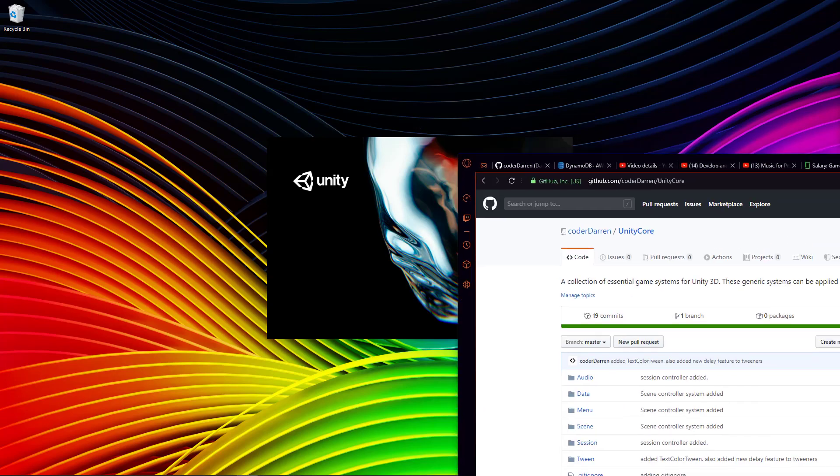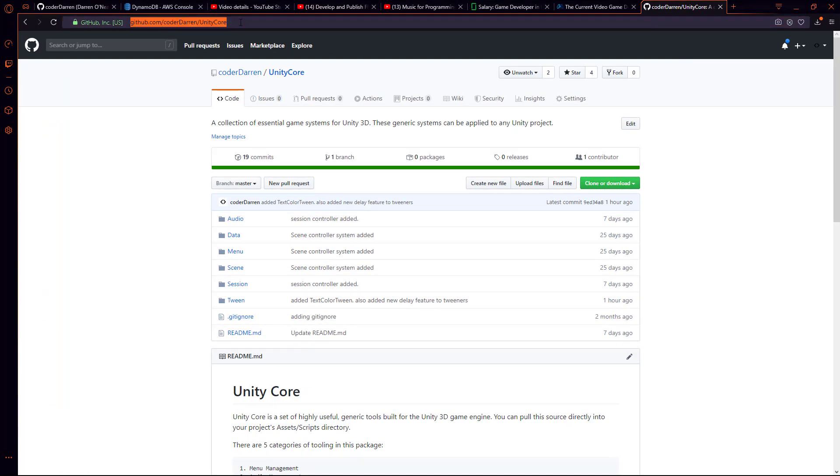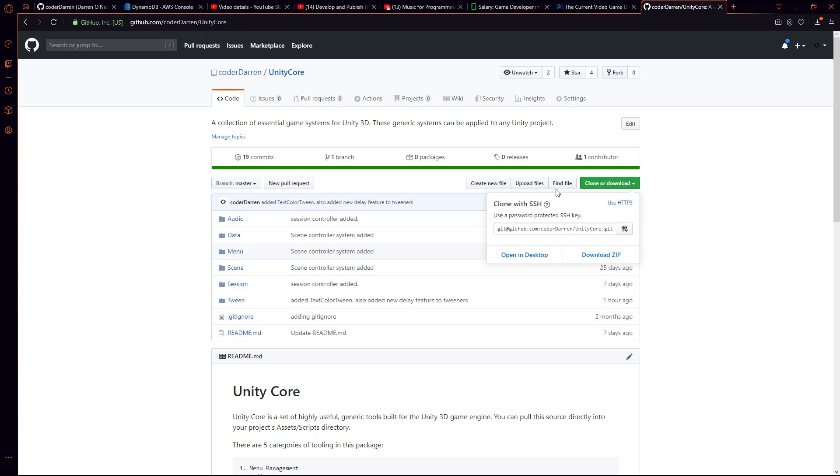While Unity is loading, let's go over to GitHub — I'll put a link in the description. We're going to be using these tools, so do this right now. Go to the link and clone or download. If you're comfortable with Git, clone it into your directory or fork it and make updates. If you're not familiar, just click Download ZIP — that gives you all of these scripts. These scripts are subject to change over time, but we'll be using them in this tutorial.